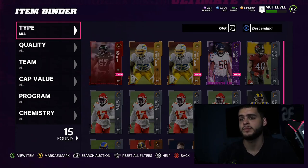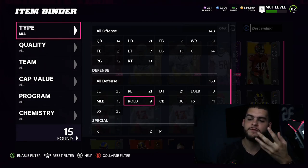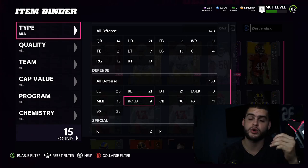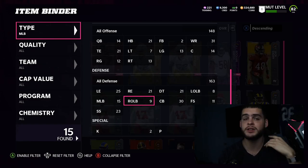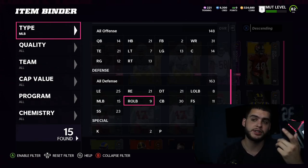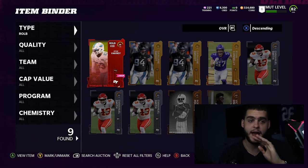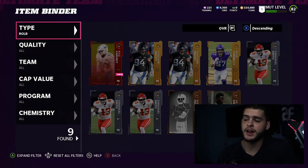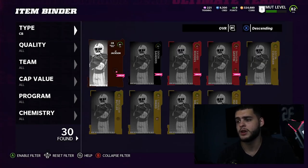I'm mainly grinding solos right now so I haven't felt the need to pick up linebackers. Also, you have to do Cam Chancellor's challenges where you need to be below an 80 and 70 overall at one point, so I didn't want to buy players I couldn't use. I just finished those challenges, so now I can start upgrading. I haven't touched my linebackers at all — there aren't that many great ones I like except the expensive pass-rushing ones.